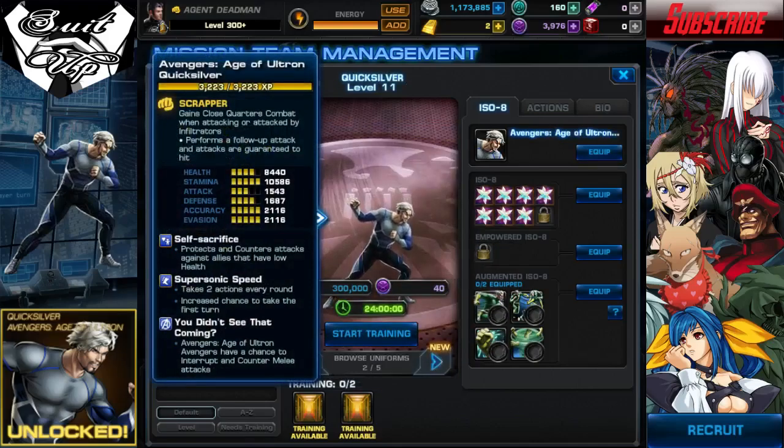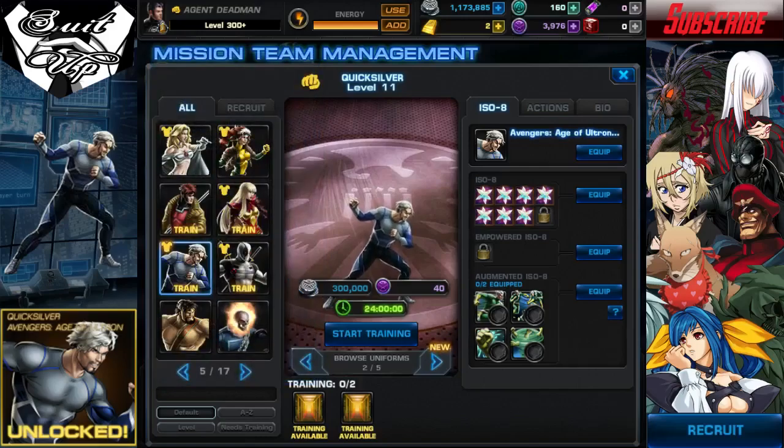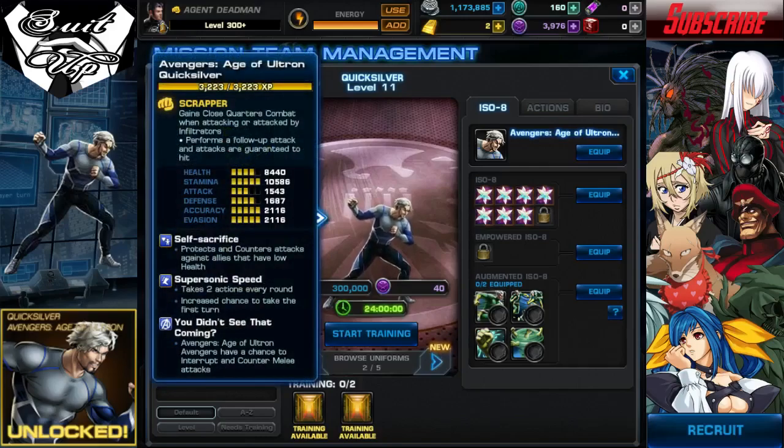Quicksilver earns Self-Sacrifice, protects and counters attacks against allies that have low health. And you didn't see that coming. Avengers Age of Ultron Age Avengers have a chance to interrupt and counter melee attacks. Basically, he's Hawkeye but with melee attacks and a slight protect ability.